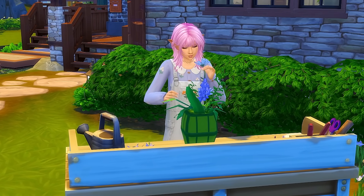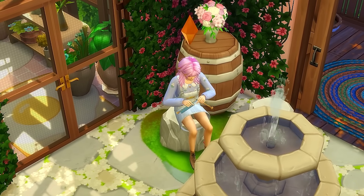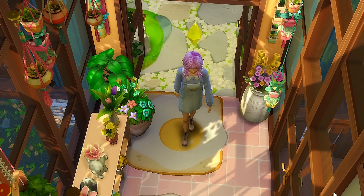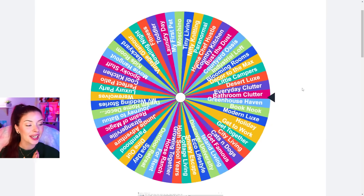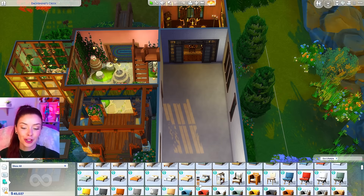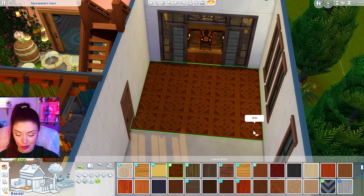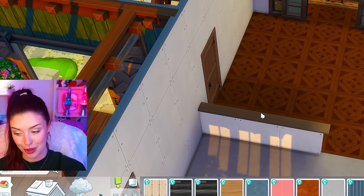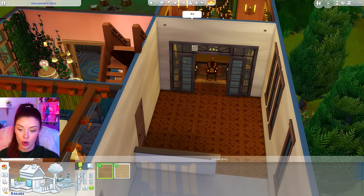They can't really go outside as much anymore, so now all the plants she owns are knitted — this is pretty much as close as she can get to the outside in the daytime without burning. And no, the windows and doors being open will not harm her. Next up we're gonna do the kitchen. Spinning — eco lifestyle! Okay this is good, this is gonna work with our storyline. The problem though is that Eco Lifestyle doesn't really have any kitchen stuff at all, so I don't really have much to go off of.